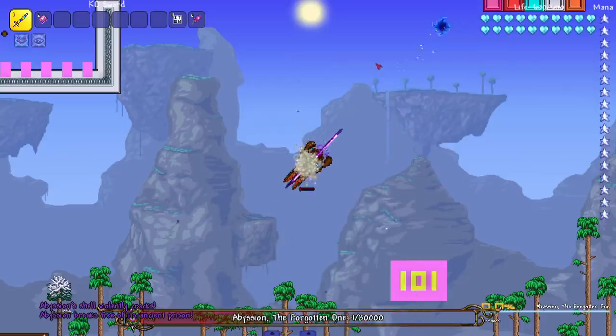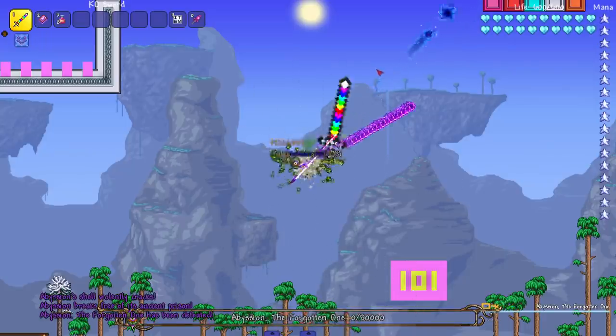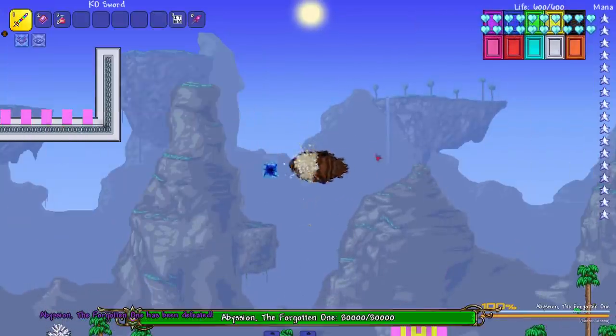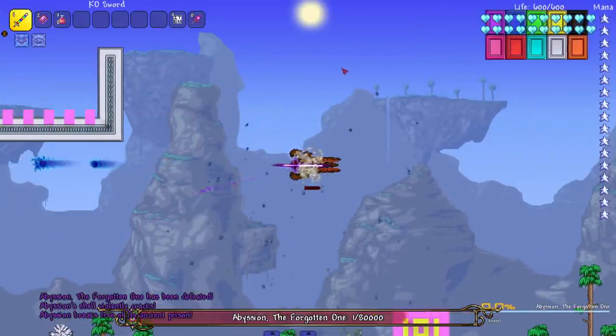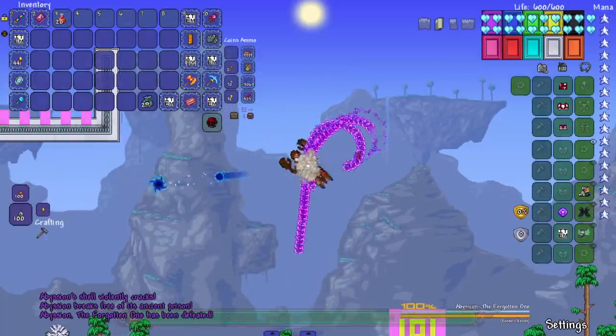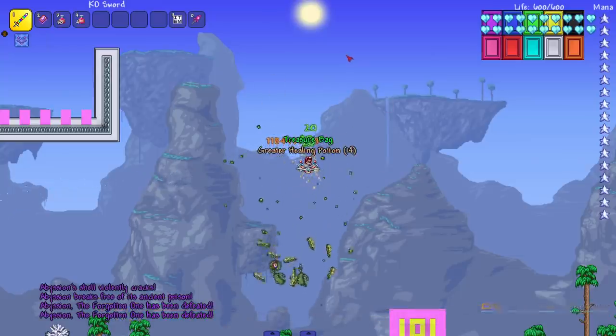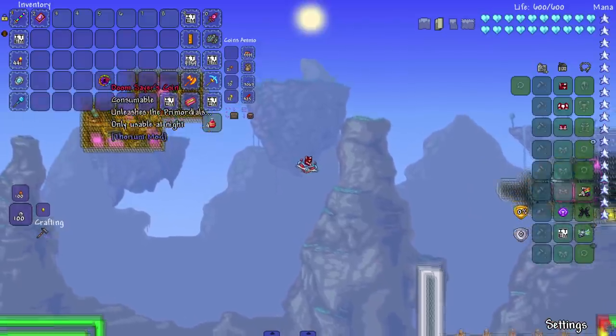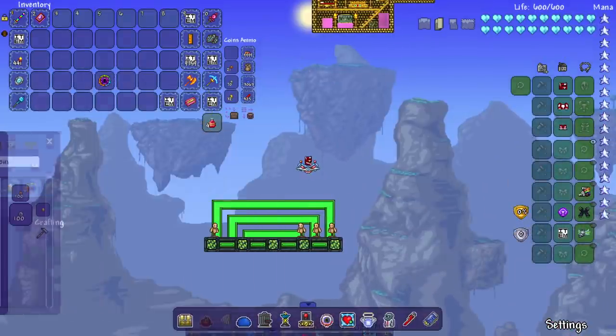He goes to one health — it seems like he definitely has a damage cap that stops him exactly at one health. What if we spawn in the version without the shell — does he stop at one health? No he doesn't. Very interesting. So next up we have the Primordials — this Thorium boss had its name changed; I think they were just called Ragnarok or something before.